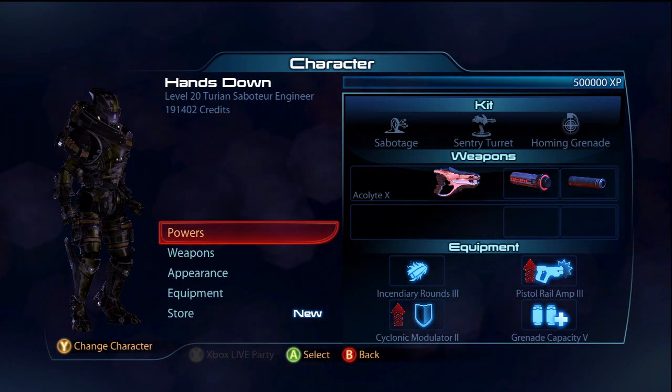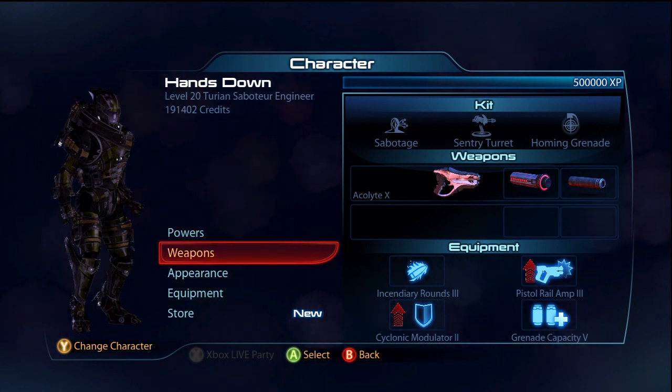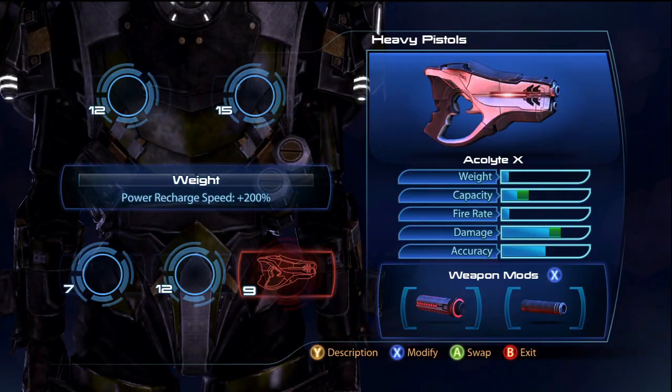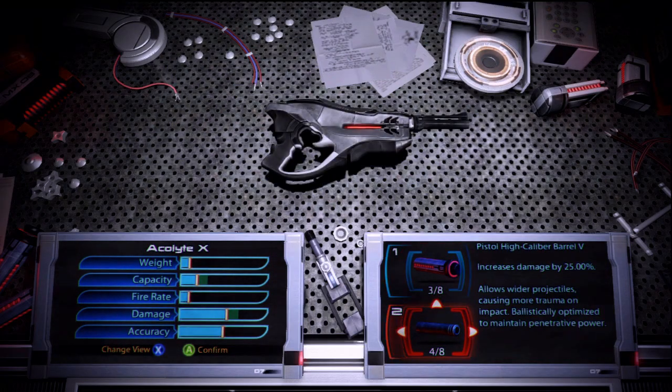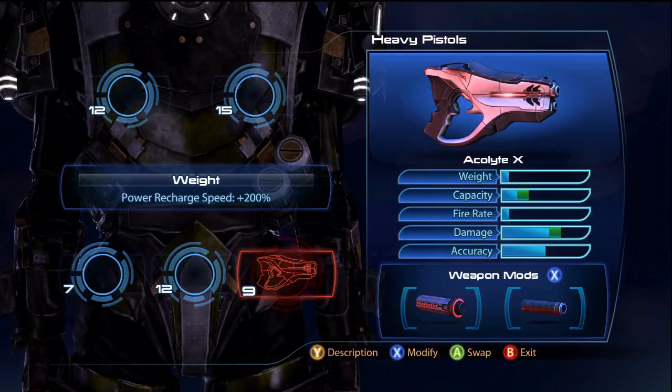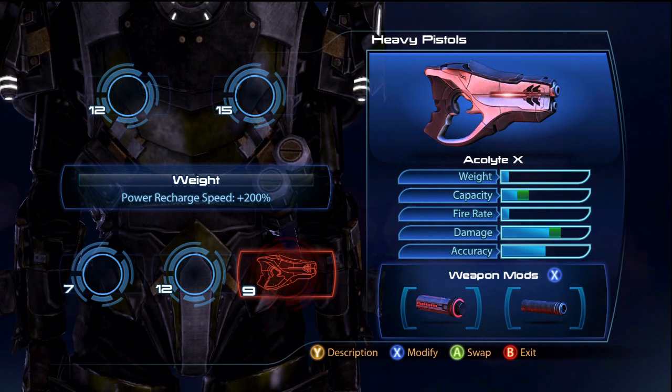Yo, what is up everybody, Jumpin' here, and today I'm going to be bringing you another Mass Effect 3 gameplay commentary. Today I'm going to be using the Turian Saboteur and I'm going to be using the Aqua Light Pistol on him. I really do like this gun because it strips shields, it can set up fire explosions and all that good stuff, and then you hit them with a homing grenade and they die. So it is awesome for him.